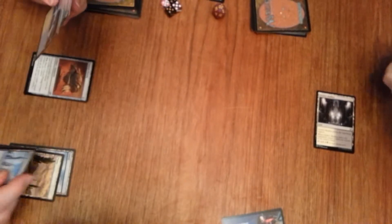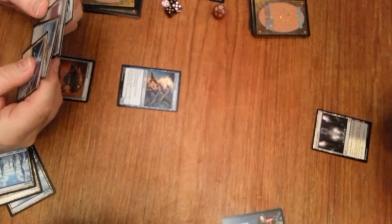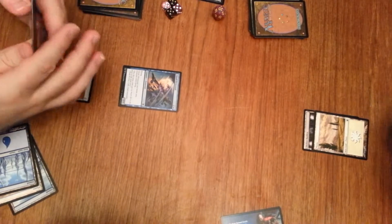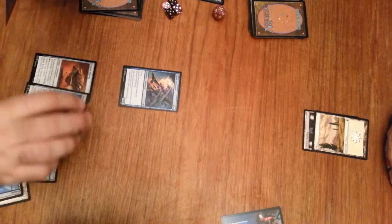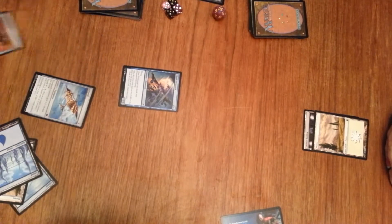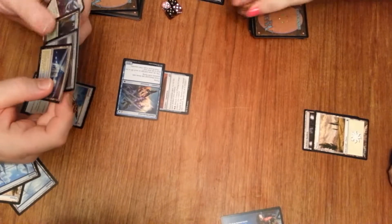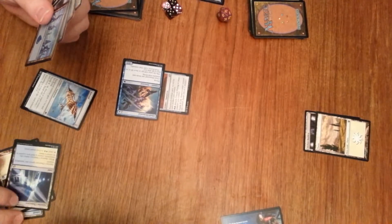I'm going to play an island and a Cloud Elemental, go. Oh, this is just getting worse and worse for me. I'm going to tap two to play a Kite Sail, and then tap one to equip Cranial Plating onto Cloud Elemental. I'm going to swing for four in the air. Then I'll play Azorius Chantry, bouncing my island to my hand.